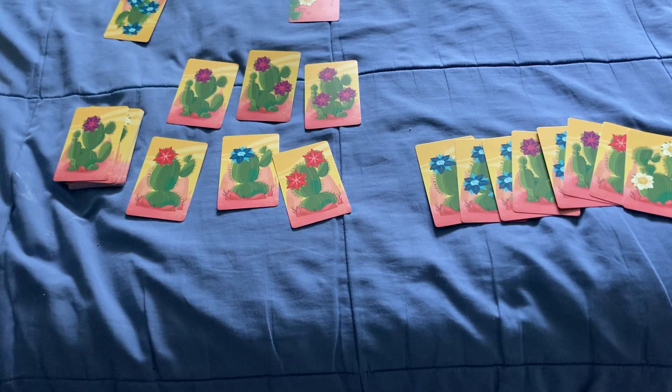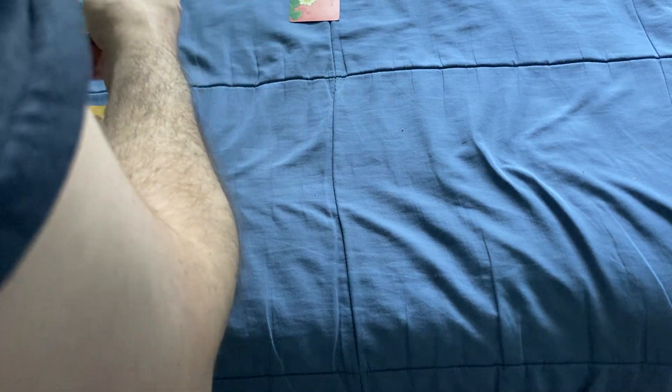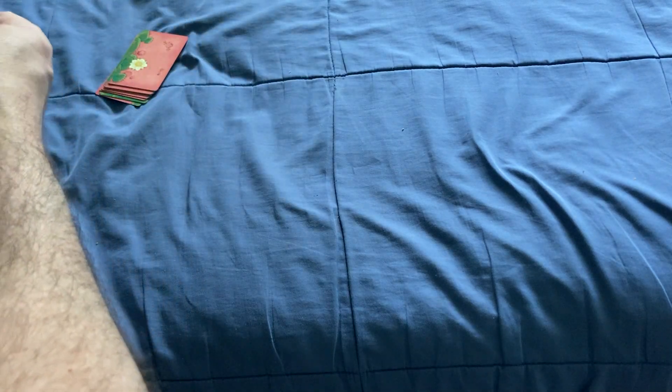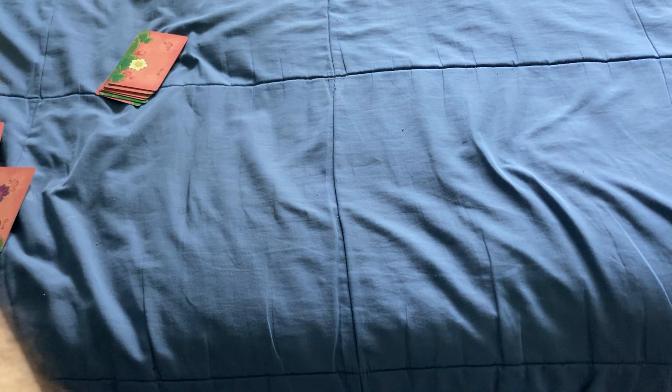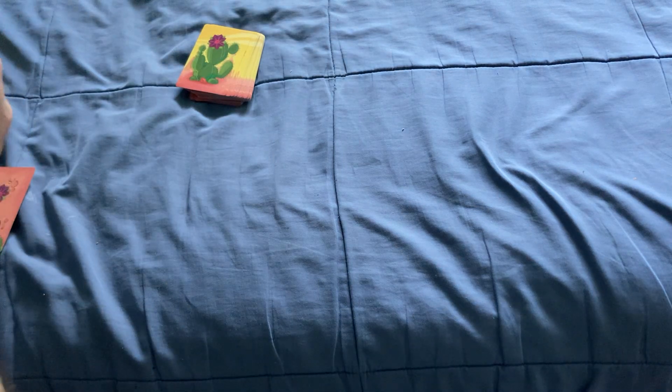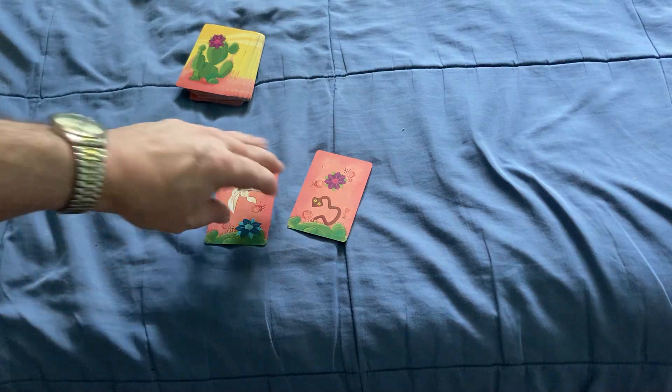You can also leave some of the rules out if you're playing with younger kids. There are also some special cards. You've got 2 different desert animals: the snake and the fennec. Not sure exactly what a fennec is, but I guess that's a fennec.